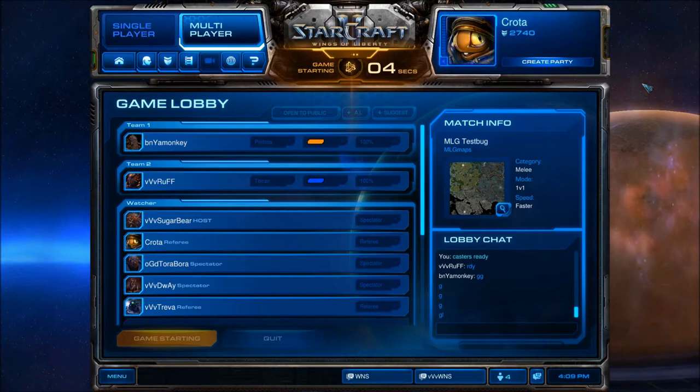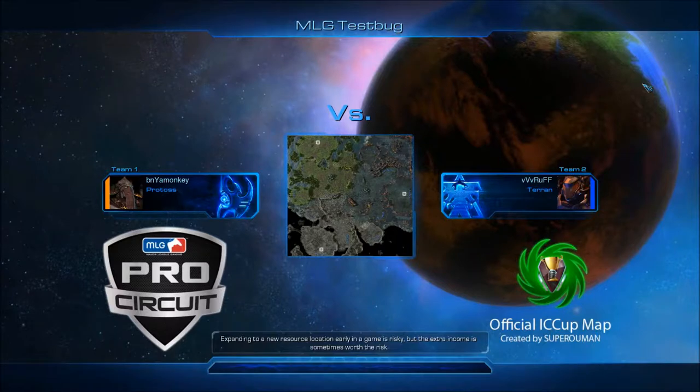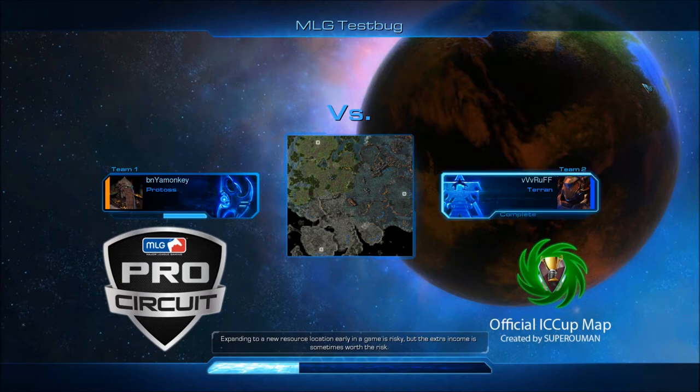We are starting the countdown now. This will be a TVP on MLG Test Bugs — the first game between these two. Game one in a best-of-seven, king-of-the-hill style. Monkey spawning as the orange Protoss, everyone's favorite cheesy — or unorthodox — Terran as the blue Terran at Rough, and we'll see what goes down here.